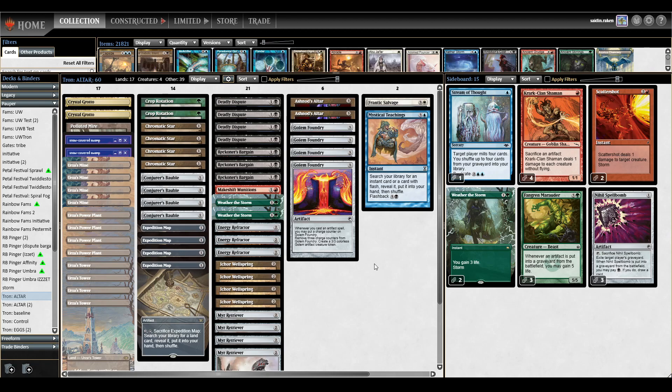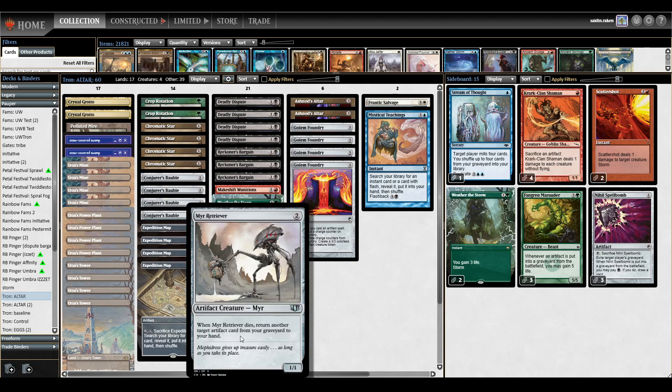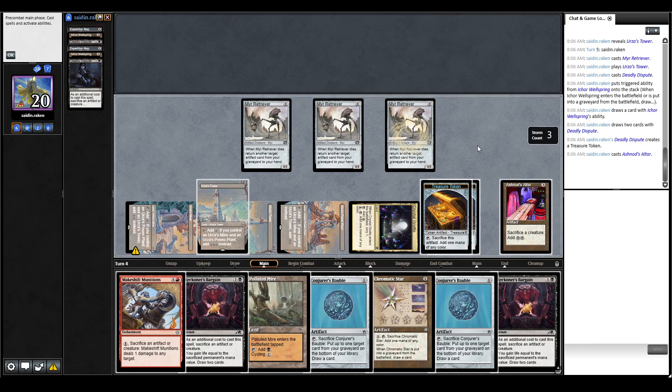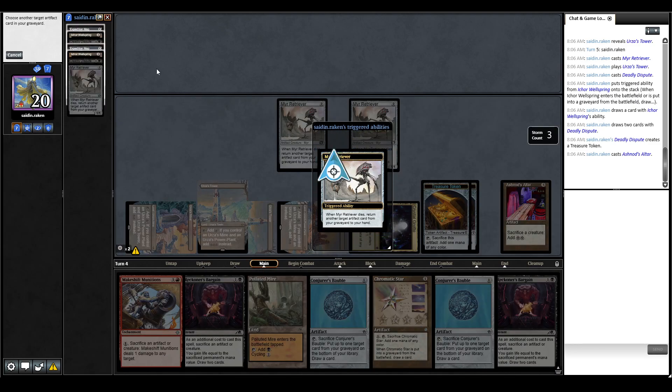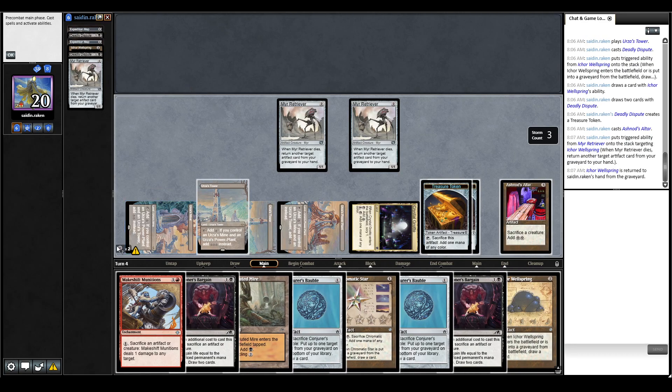So let's get into it. Starting with the Altertron combo — how does this work? We have Ashnaught's Altar, which says sacrifice a creature to add 2 mana. We have Mere Retriever, which says when it dies, return another artifact card from your graveyard to your hand. So you can see here I have Mere Retriever in play and Ashnaught's Altar in play. I'm going to sacrifice Mere Retriever and get back anything I want. Now we have 2 mana floating.